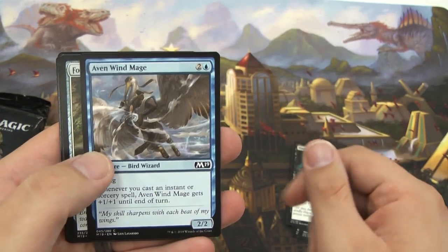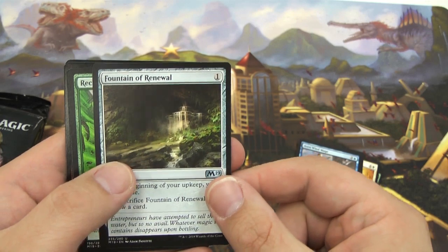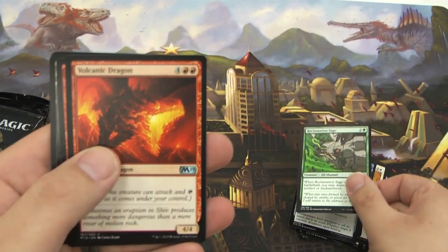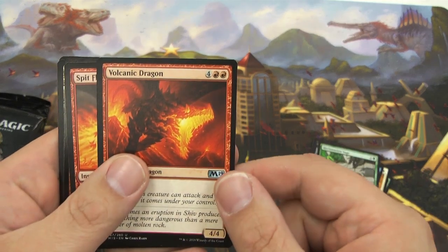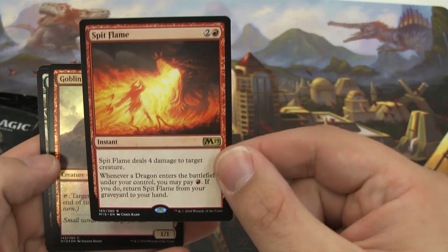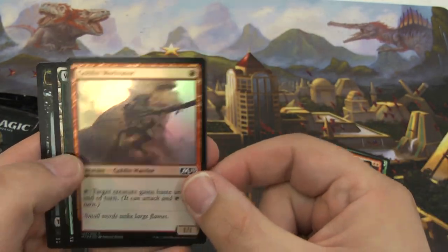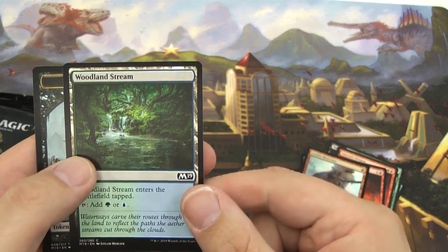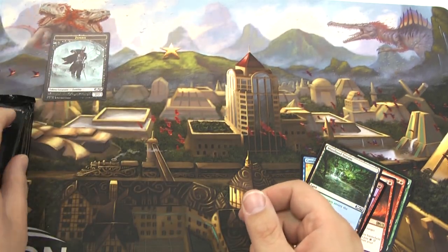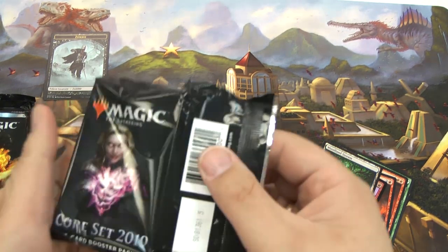A Vampire Neonate — three mana for black, pretty cool. Aven Wind Mage. A Fountain of Renewal — life gain and you get to draw cards. Reclamation Sage. We have a Volcanic Dragon, the big 4/4 dragon with flying and haste. Spitflame deals four damage to a creature. Got a Goblin Motivator foil, a Woodland Stream, and a Zombie token. Not a bad first pack.